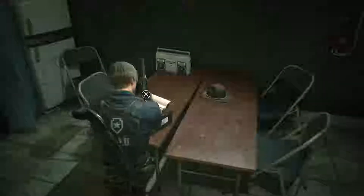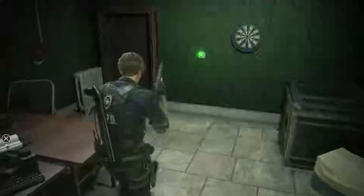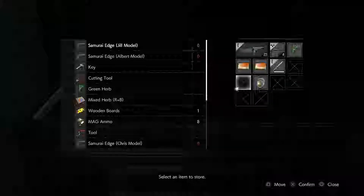Hey everybody, welcome back. This is part nine of my playthrough of the Resident Evil 2 remake. I want to point something out - look at that on the table there. I don't know if that's the sheriff's hat or Mr. X's hat, because I'm pretty sure I shot his hat off outside this corridor. Maybe it wasn't this one. It freaked me out a little bit.